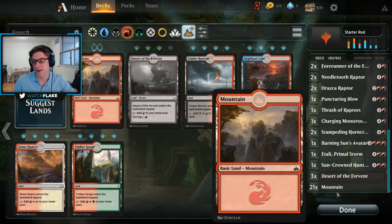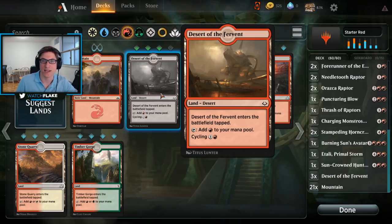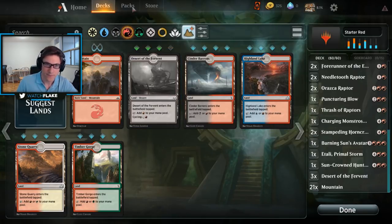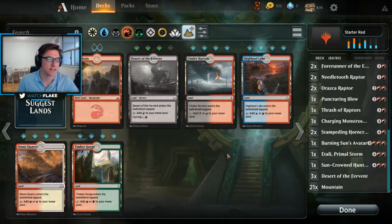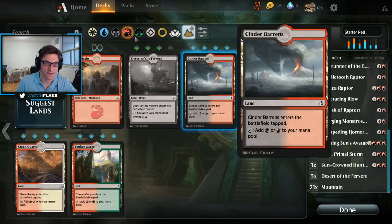I've filtered down to the red lands — mountains being basic, everything beyond that being non-basic with extra abilities and drawbacks. In our deck I put 21 basic lands and three non-basic. The non-basic I used is called the Desert of the Fervent, and the downside is that it comes into play tapped. As a rule of thumb, you usually want between 22 and 24 lands to have a good balance between spells and lands, so you're never having too many or too few.